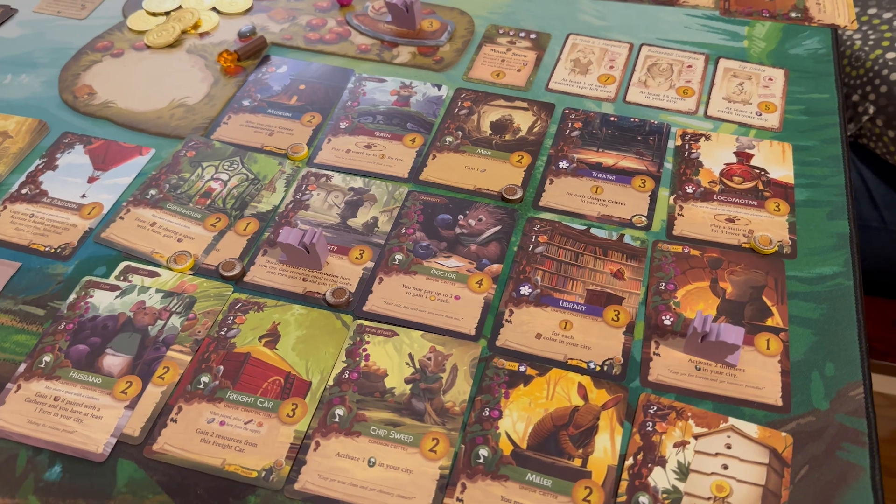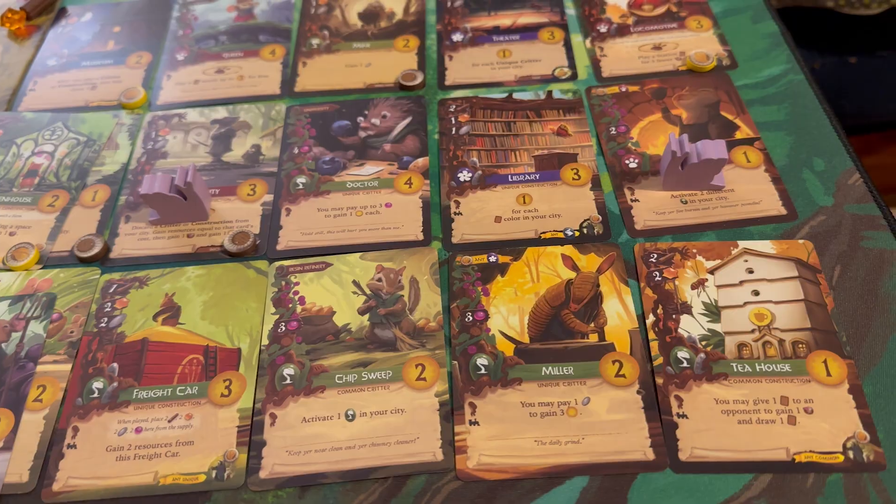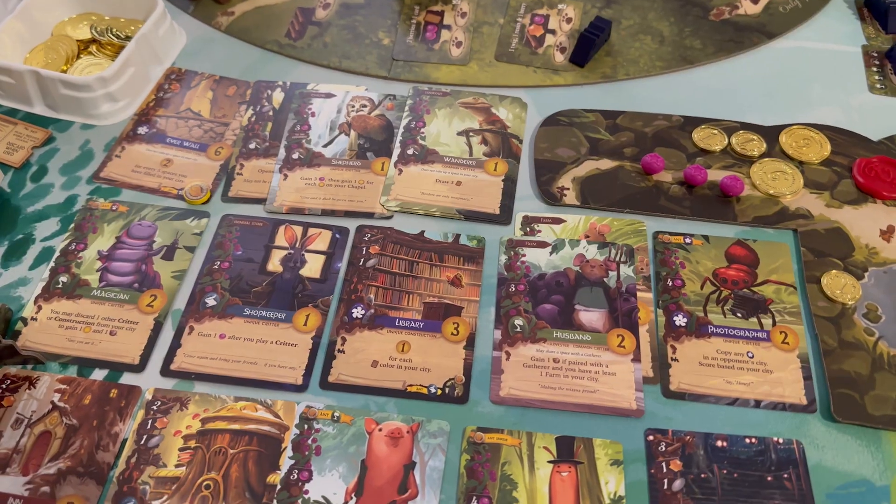That new discard action is a game changer for two-player, where you're not really interacting with the meadow as much. What I really liked about New Leaf is that I just used it a lot more compared to other expansions, where I'd use the expansion side only a couple of times. With New Leaf I was constantly going to that side of the board and finding it very helpful. The end-game points are great, the resources you can get are great, and it essentially adds three new meadow cards.